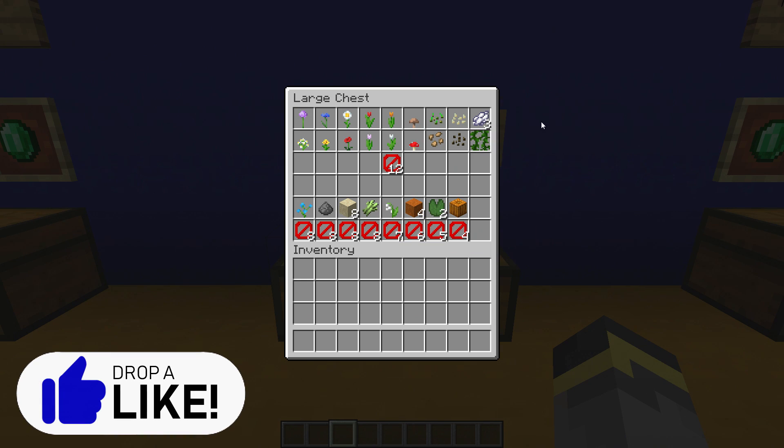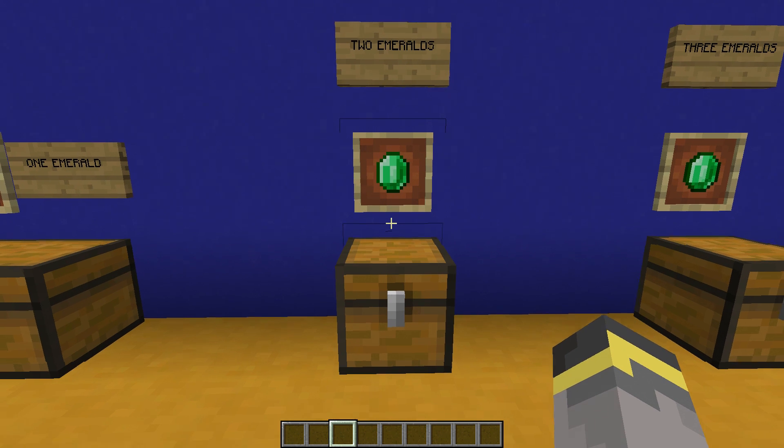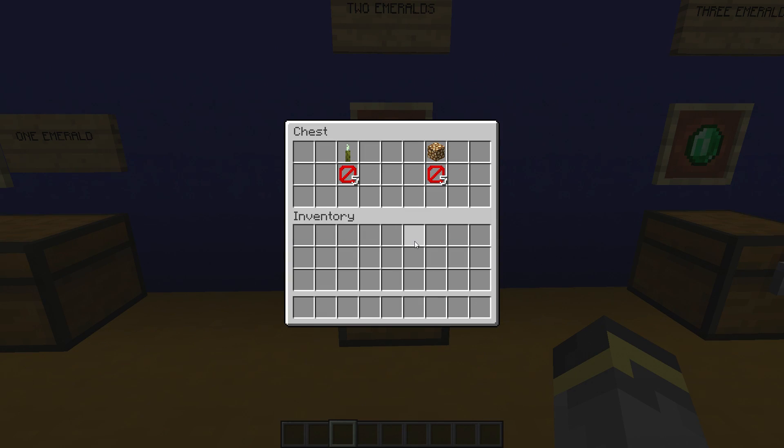Now for the one-emerald trades: all of these items cost one emerald, and the items on top will lock after 12 trades. Honestly, these are the best trades from the wandering trader. If you don't happen to have melon or pumpkin nearby, this could be a decent way to get those. A wandering trader can sell any of the 16 dye colors, and there will always be three dye when sold. Moving on to the two-emerald trades: sea pickles and glowstone, each buyable five times.